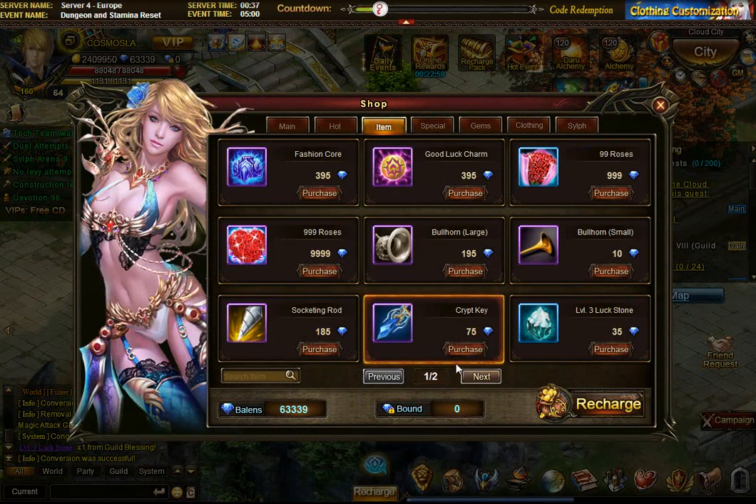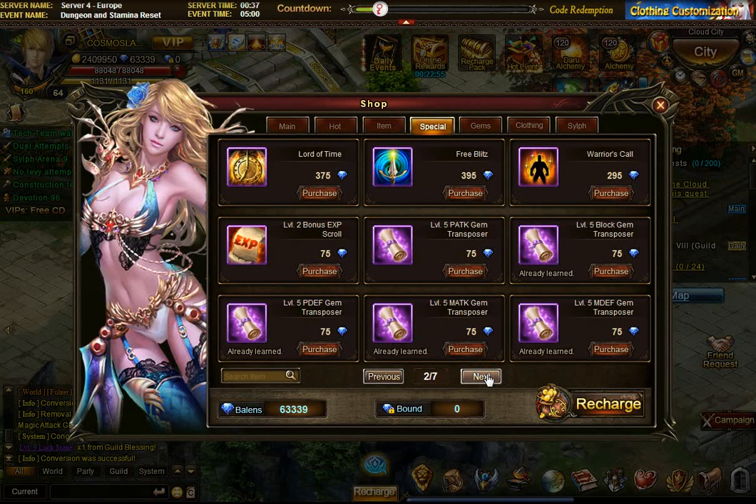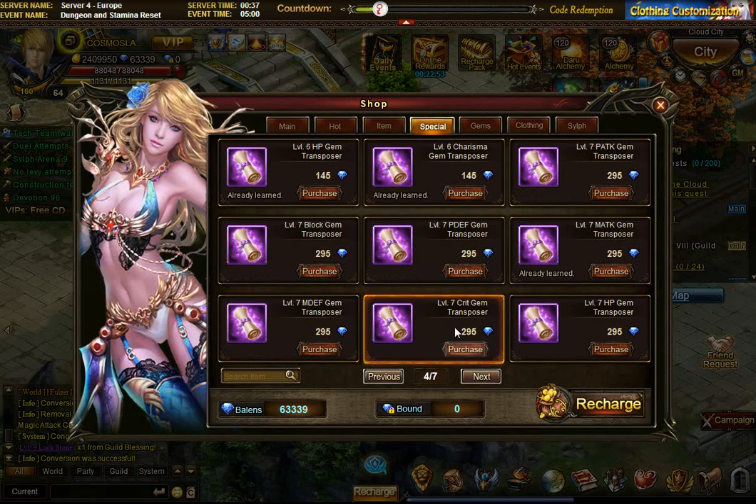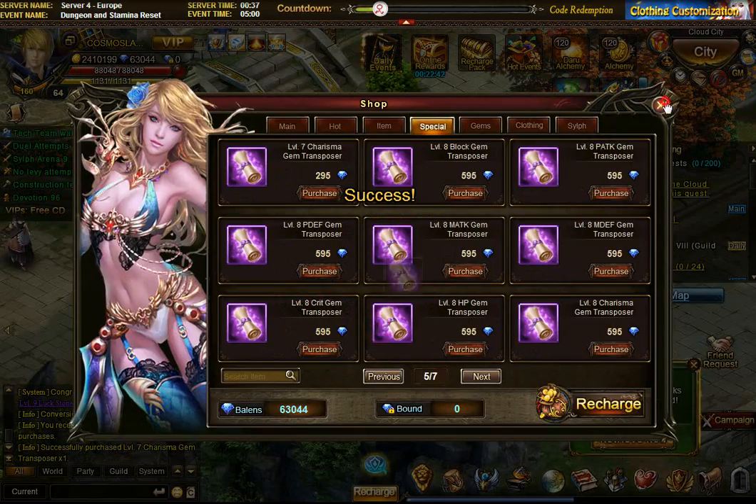Because if you would convert the 3 charismas it's a million. So I'm going to convert the magic attack to charisma and synthesize. Hopefully I can do — no, I don't actually have a level 7 charisma. So let's go to the shop and buy — it's in the specials. I'm looking for level 7 charisma. Got crit, HP, physical magic attack, block — probably on the next page. Yep, there it is. Level 7, 300 Balons. VIP Gifts.